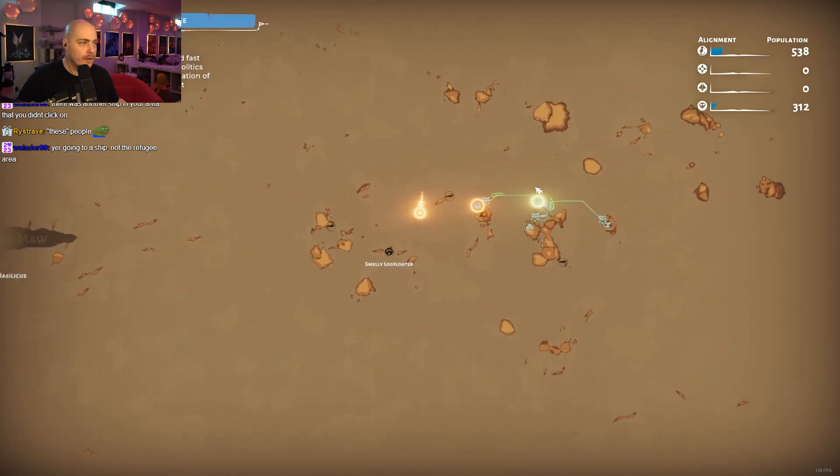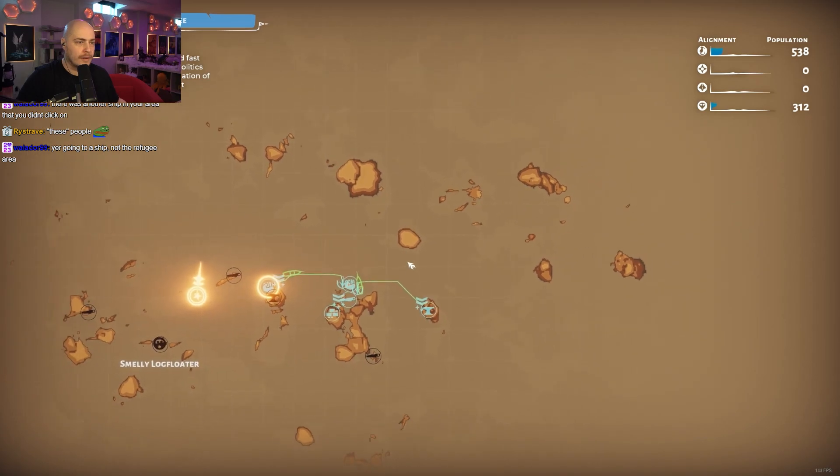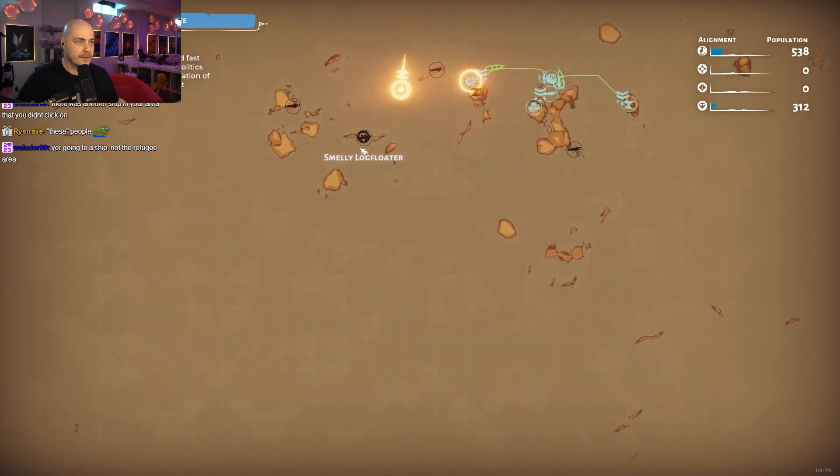Alright, now we go here. Where was it? I think it was here, right? That I saw a coin. There's so many places to explore.